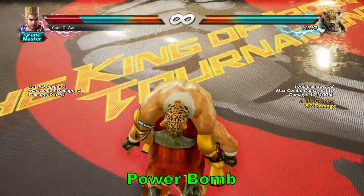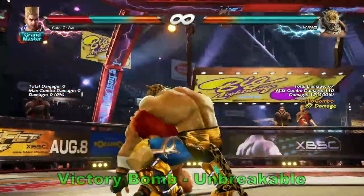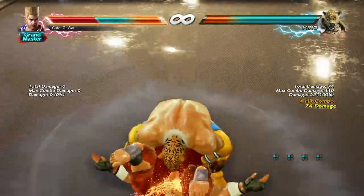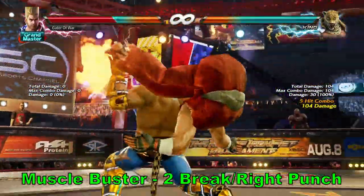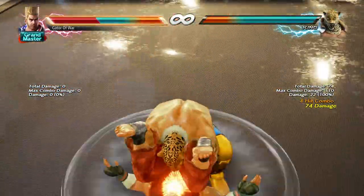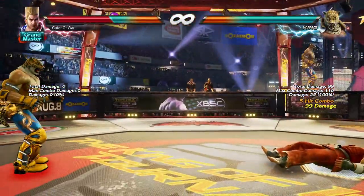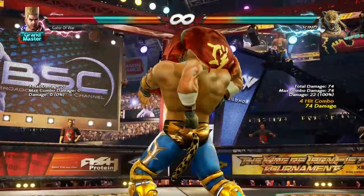At this point, we've either been hit by a Powerbomb or a Manhattan Drop. If you were hit by a Manhattan Drop, you'll take a guaranteed throw named Victory Bomb. If you were hit by a Powerbomb or Victory Bomb, they'll lead into a Giant Swing — broken by the 1 input — or a Muscle Buster, broken by the 2 input. Giant Swing will deal either 99 or 110 damage, with extra damage adding up to a total of 116 if you're thrown into the wall. Muscle Buster will deal either 104 or 115 damage and provide the King player with a backturn mixup.